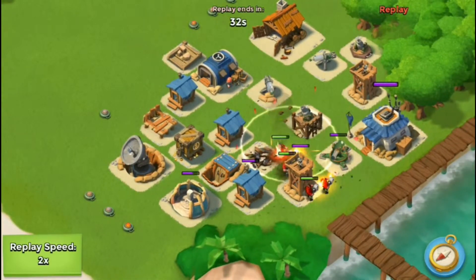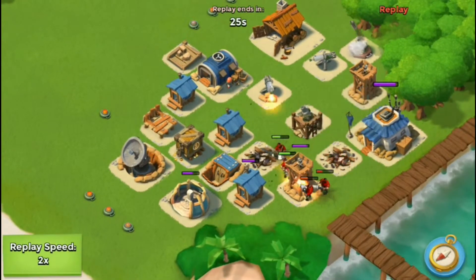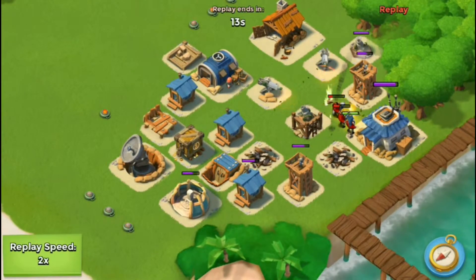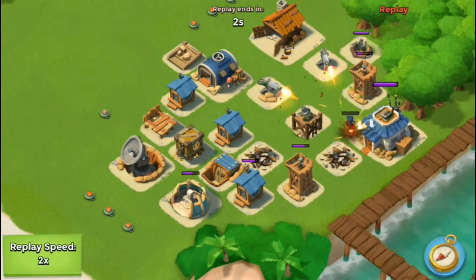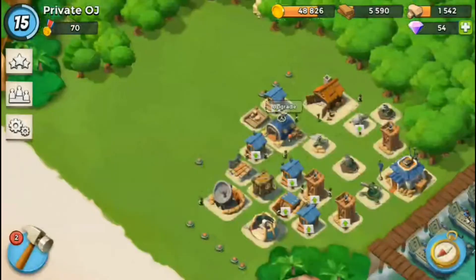Now he's gonna go for that cannon and he's just gonna get annihilated. He's got what, four or five heavies left and they're just gonna drop like flies. He's not even touched the HQ yet and there's only five seconds left. He just got annihilated, so my defense there was pretty good.